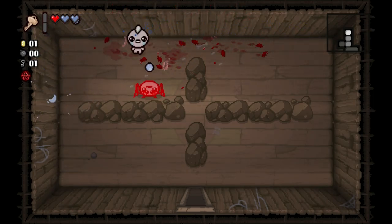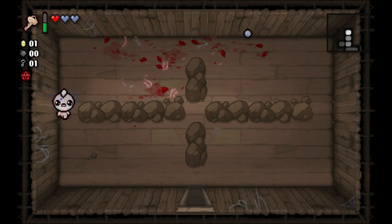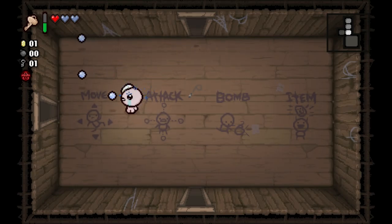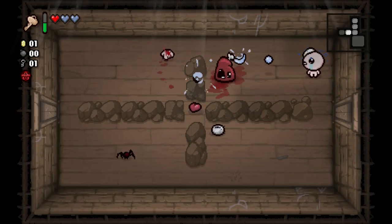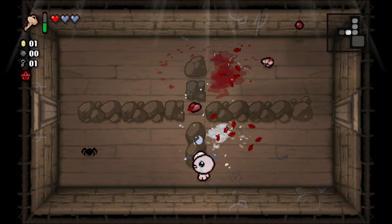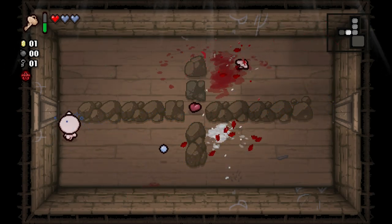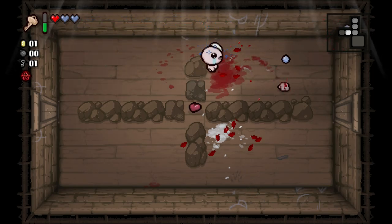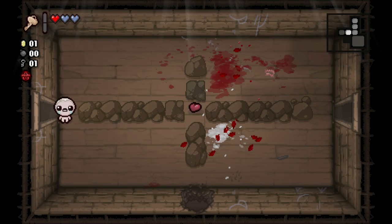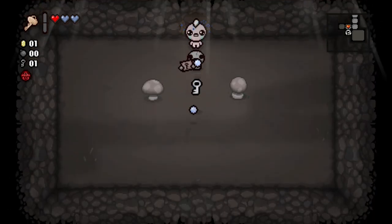Our Shot Speed is going to suffer a little bit because of Blue Cap, but at least it gave us HP. We would have started with two Spirit Hearts and nothing else. The extra Tears Up more than makes up for it, because our Shot Speed is totally fine by itself. We also have our first Tinted Rock here that we're going to need a bomb to take care of, but I'm excited nonetheless, and we found our secret room, which is really the main value of having Dad's Key.